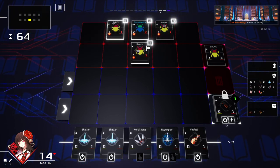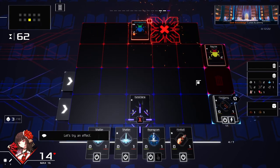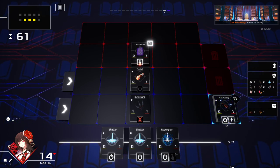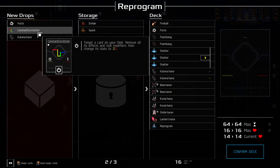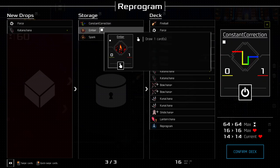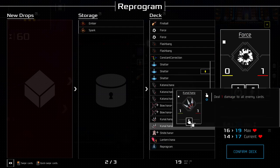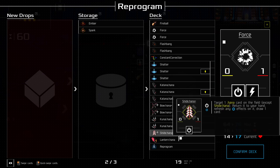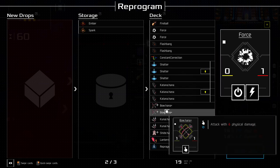We can play the Kunai to deal one damage to everything, kill all these dudes, and then play the Fireball - boom - instantly kill that. This is where we actually want to prep because after we beat this the boss happens. So let's Reprogram now. We got a new card: target a card in your field, remove all its effects and stat modifiers, then change it to 2/2 - that could be good. We'll put the Katana in, put a Force in.